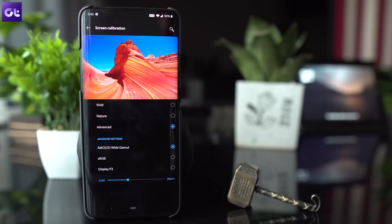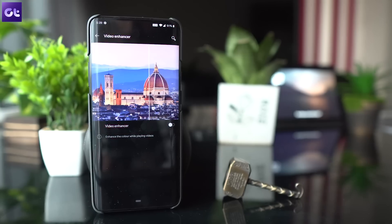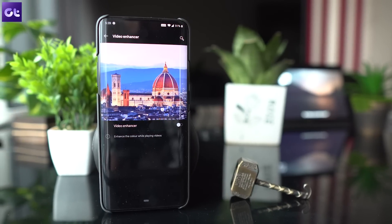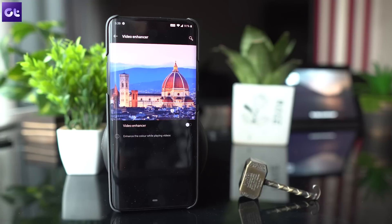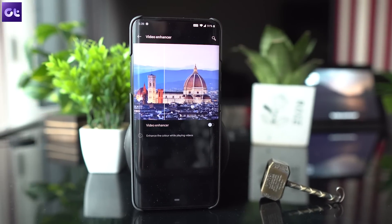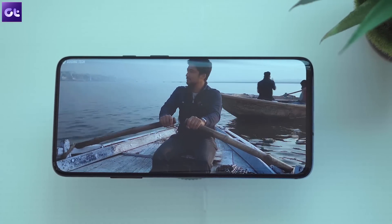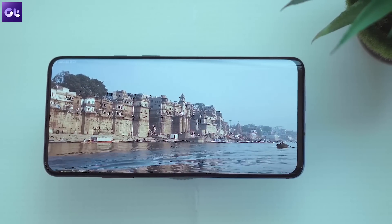There's another thing you can do to make your video experience even better. The OnePlus 7 Pro comes with a new Video Enhancer mode. You can turn on the mode from within the display settings and it'll automatically kick in the moment you open a video app like Netflix or YouTube. You might not be able to see any obvious difference in the video, but trust me, the mode really works.